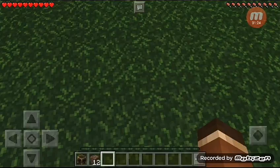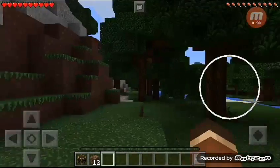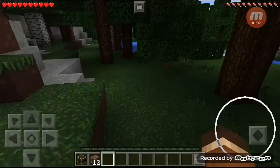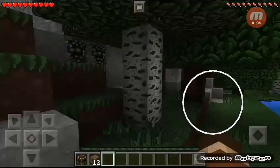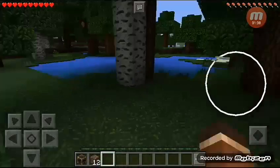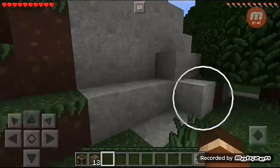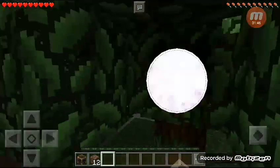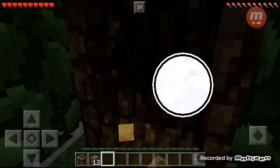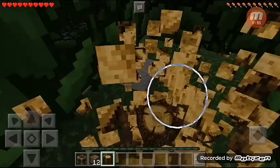My skin is a reindeer because I love reindeer so much. Great, there's coal — I think that's coal because I never play this texture pack ever. So let's just make a house and find a sheep.